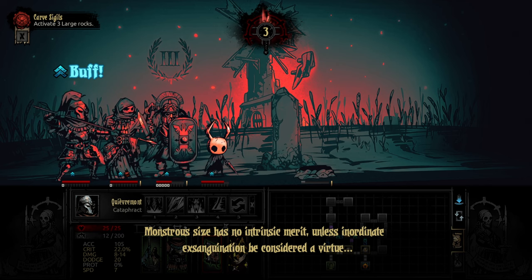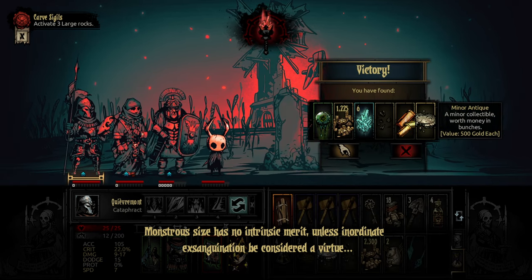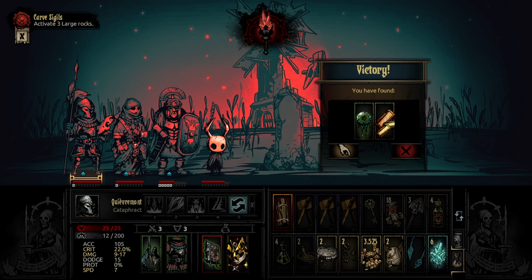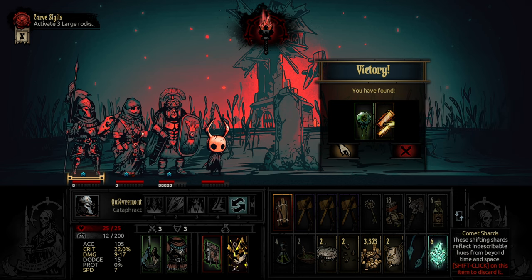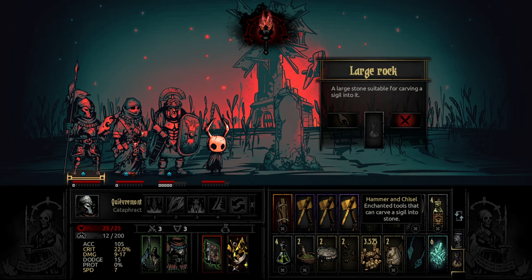Monster's size has no intrinsic merit, unless inordinate exsanguination be considered a virtue. A lot more gold, another minor antique, the Onyx. I'm just gonna have to leave the Citrine for now. And a Slime Core for the Land Dweller - plus debuff chance for melee skills. On melee hit, debuff target for 8 dodge; on melee hit, debuff self for 1 speed. If I want to take this I have to get rid of something. So let's get rid of the key.